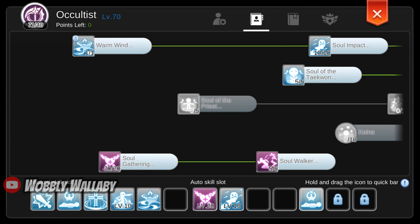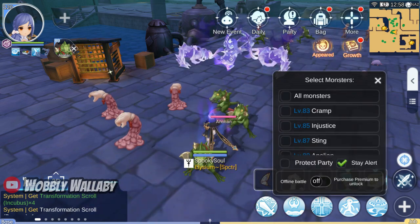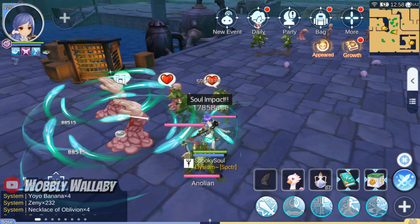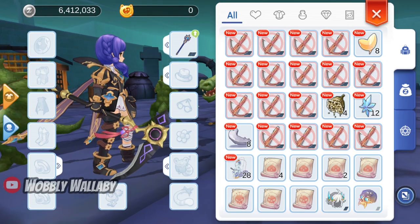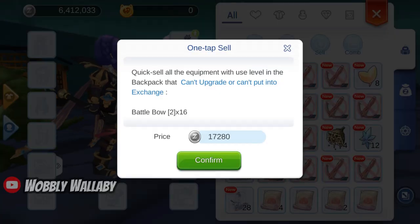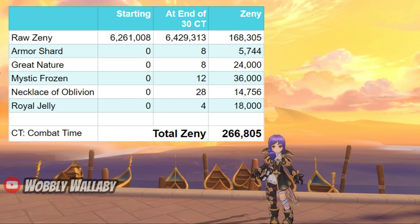Make sure you unlock the Scout adventure title so you have the option to Stay Alert — you don't want your character to run around. For this spot, it usually kills 2-5 monsters at a time. 30 minutes have passed and I'm at 60 combat time. I open my bag and do a quick sell of the garbage drops for more Zeny. In 30 minutes of combat time, I get about 168,000 Zeny, and if I sell everything, 266,000 Zeny.